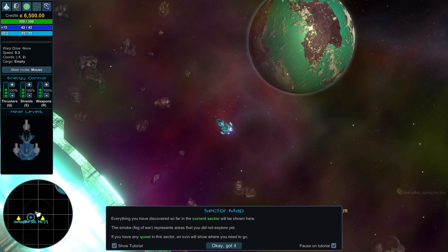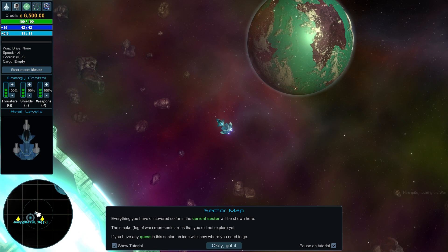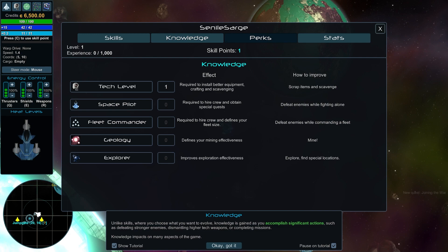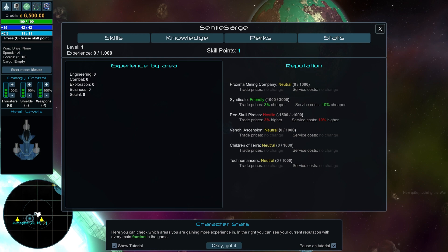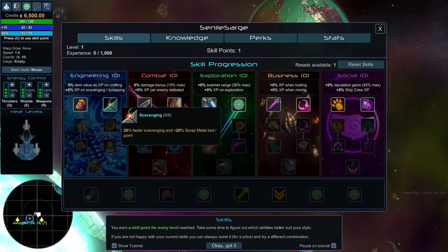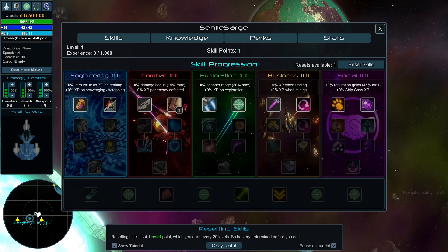Movement is pretty easy — WASD, so strafe left and right with A and D. In the top left we can see our character screen: skills, knowledge, perks from what I picked initially, and our stats that will go up. Red Skull Pirates are hostile towards us, so we need to know that going in. We do have one skill point to use — I'm going to put it in armor out of the gate.